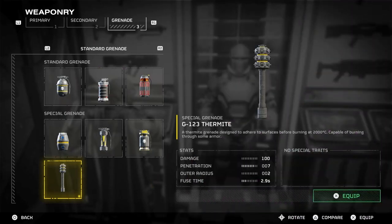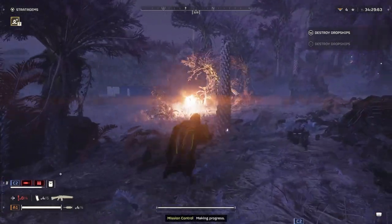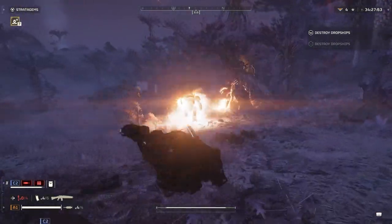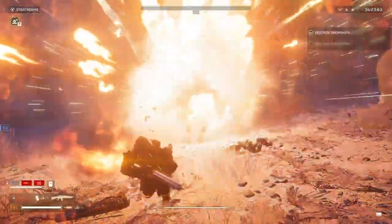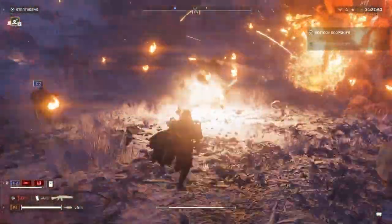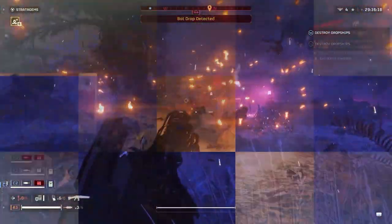The Thermite Grenade can stick to any surface. Since the damage isn't high, it's best to make direct impact with enemies multiple times to rack up damage. What it lacks in damage it makes up for in radius — the explosion radius is really big. It also has another use: lighting up dark areas like a flare, which is also a new upcoming stratagem we'll get one day.